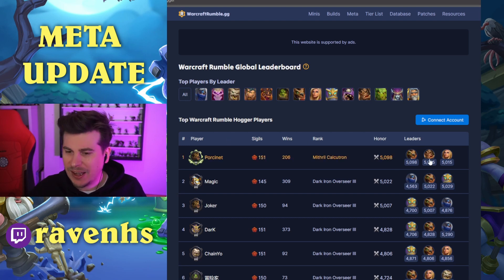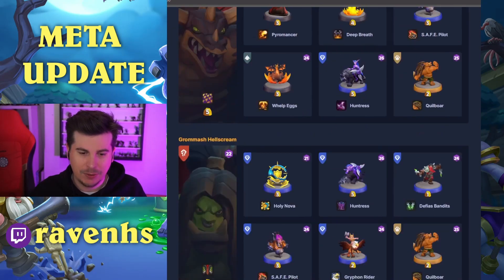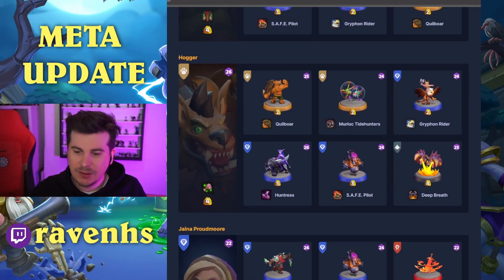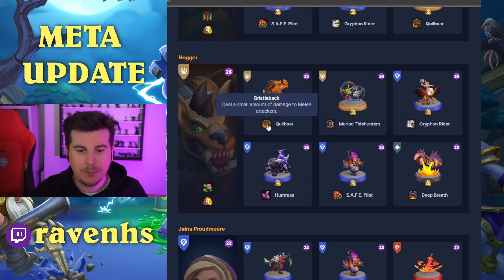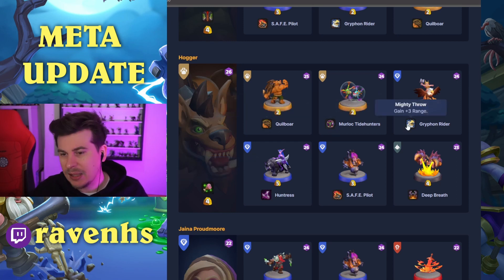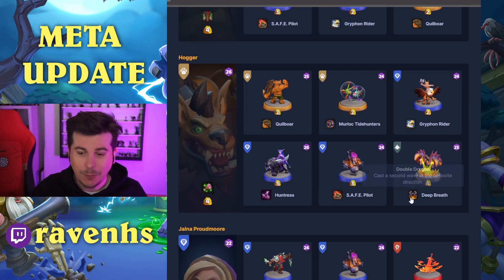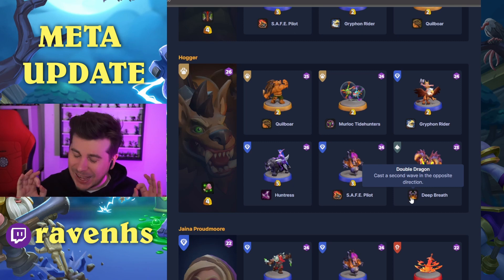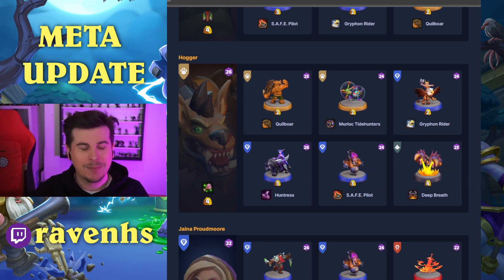Next, a very 5k-focused player — Porsonet — playing Hogger. Hogger with Hamhawk — 10% max health each time he's played, so you want to cycle Hogger very quickly. Quillboar with Bristleback, the Murlocs, the Griffin, Huntress with Elven Elite. Safe Pilot with Coming in Hot — I do feel Gnomish Engineering and Coming in Hot are very interchangeable. And then, once again, Deep Breath with Double Dragon. I really need to get this — I need to stop being lazy and clear more PvE content to unlock Onyxia.